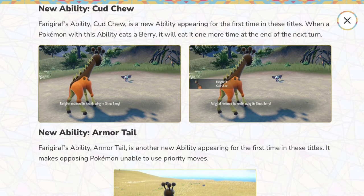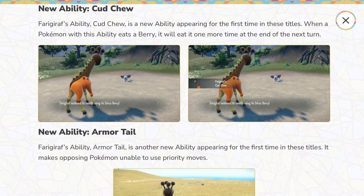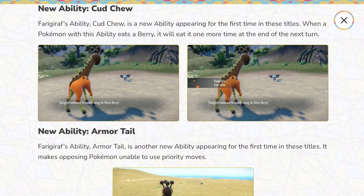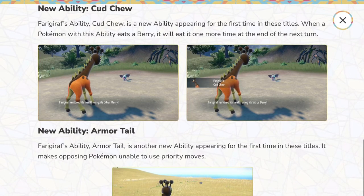And now we've got Cud Chew — it's an ability that when a Pokémon eats a berry, it'll eat it one more time at the end of the next turn. That's really cool. They should have added that on Greavard, that would have been really cool and fitting for that Pokémon.